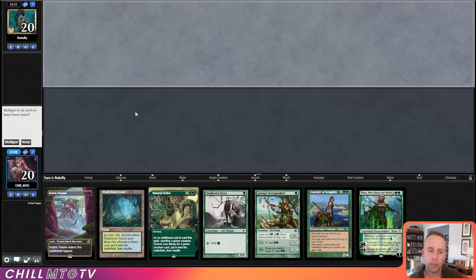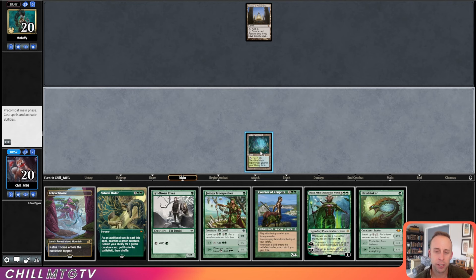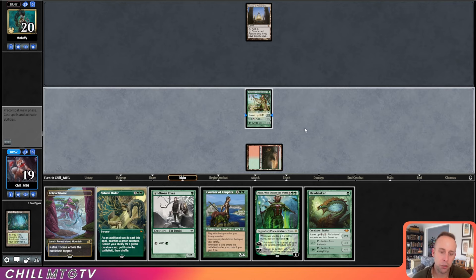Game 2 on the draw — let's keep this. We've got a Natural Order in hand and two one-drop mana dorks. Opponent leads out turn-one Library of Alexandria this time, which is much better. We do get a Hexdrinker — let's fetch out a Taiga and just get as greedy as possible. We'll get the Jiraga, level it up next turn, and play both the Finhorn and the Hexdrinker.